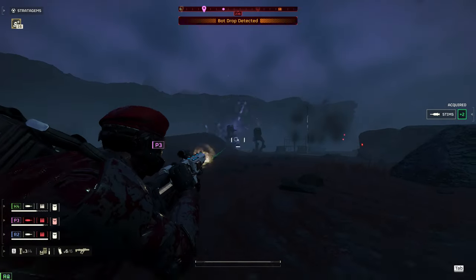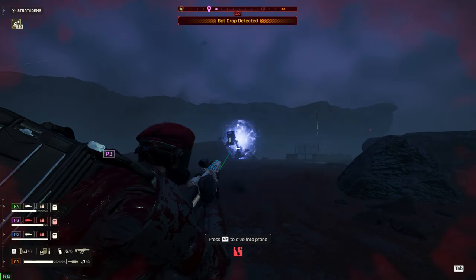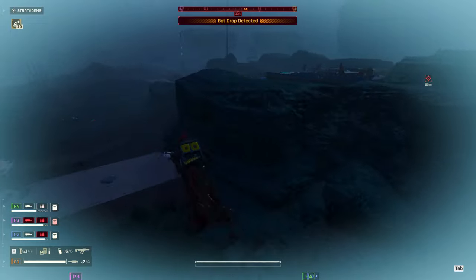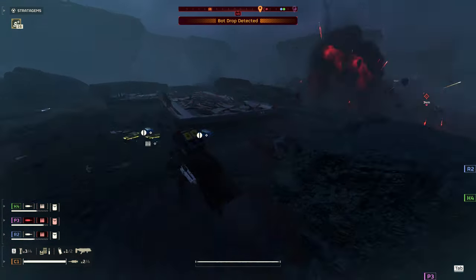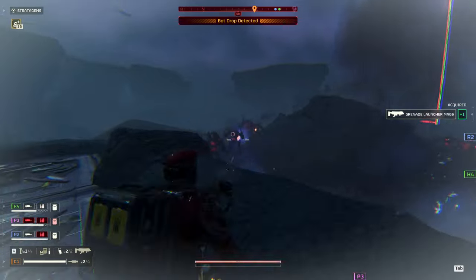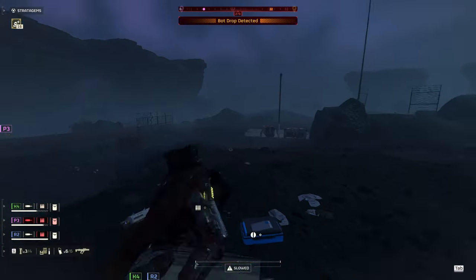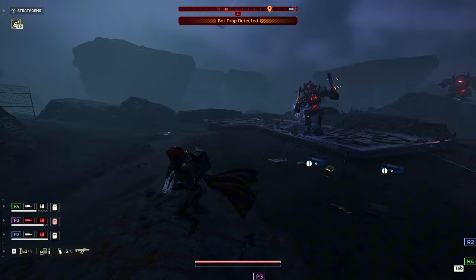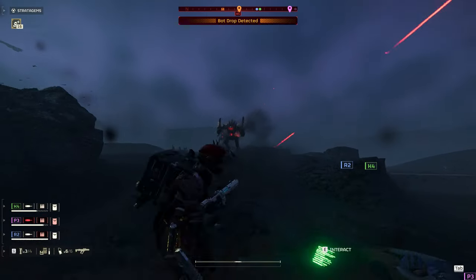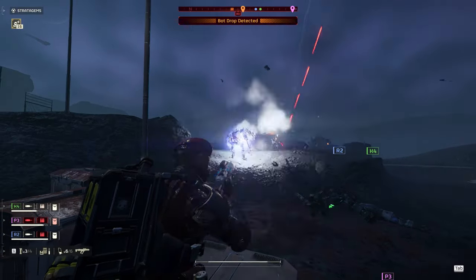Drop ships come in and I deal with what I can. As soon as I see that factory strider, I'm out of there — I'm basically in the open and not near my teammates. P3 is having a little bit of trouble, so I go help him out. When I support my team this way, P3 is going to notice that somebody's shooting the things that are shooting him, and I feel like that really encourages cooperation. If some of y'all are wondering why you get garbage teammates, I really do think it's your responsibility to help your teammates be good.